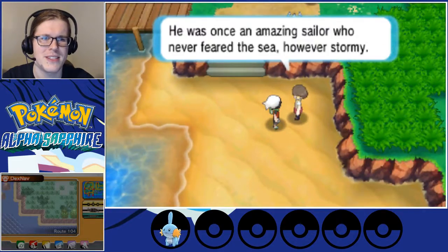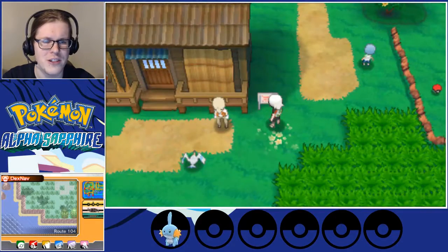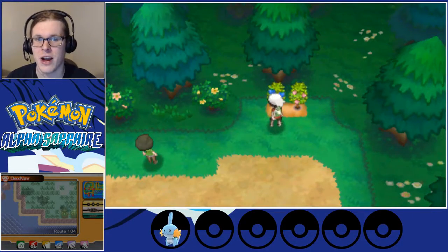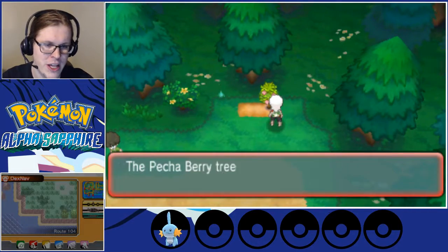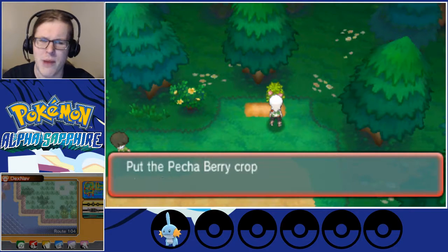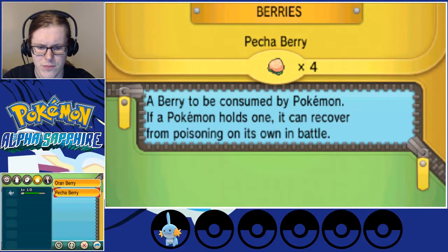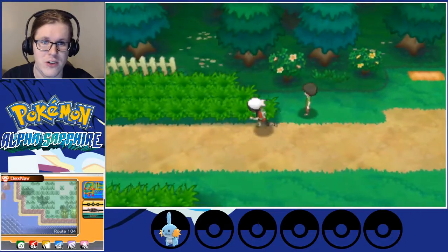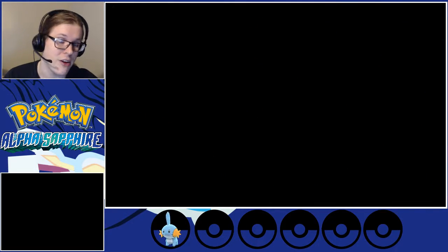The sea — I wonder what it's like at the bottom. We need to know that this is Mr. Briney's cottage — useful for later, but not too helpful right now. The reason I had no issue using my Oran Berry right there is I'm going to get more fairly frequently — some Pecha Berries as well. Pecha is Poison cure, and I do like that they gave us four Poison cures before this area. We are up against an annoying trainer right here — Rich Boy Winston.